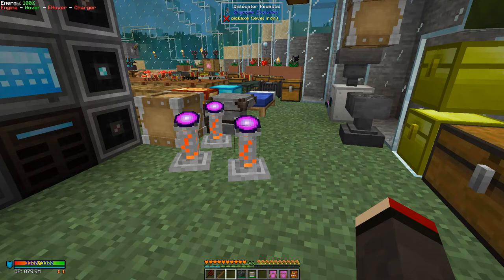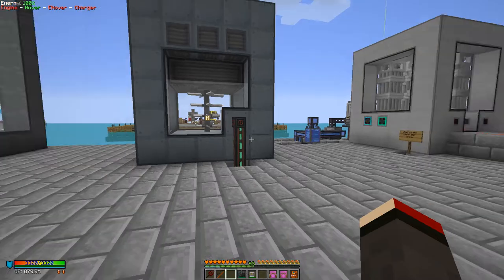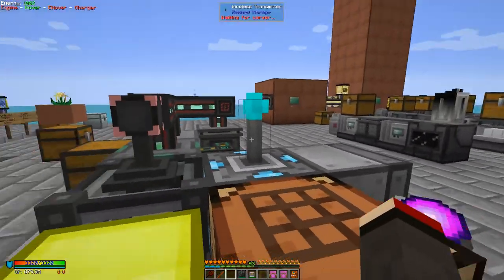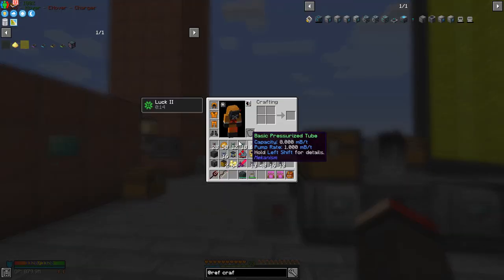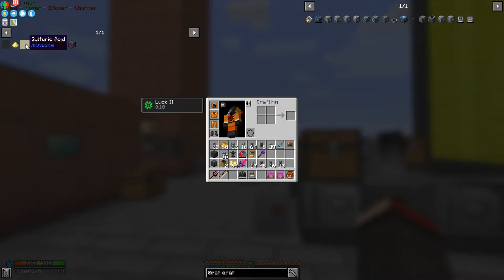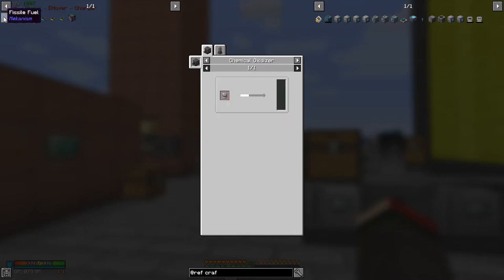I've got a Mekanism island and I've been doing quite a lot of work here — there's a fair amount of stuff set up. First, I want to look at sulfuric acid and its uses. For example, fissile fuel — the recipe uses the isotopic centrifuge, and what we're using is uranium hexafluoride, which is quite a mouthful.